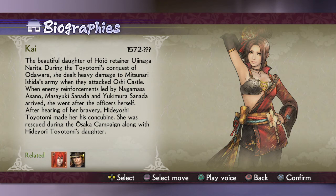Kai, or Kaihime — they sometimes write her name with and without the 'Hime' — was the beautiful daughter of Hojo retainer Ujinaga Narita. During the Toyotomi conquest of Odawara, she dealt heavy damage to Mitsunari Ishida's army when they attacked Oshi Castle. When enemy reinforcements led by Nagamasa Asano, Masayuki Sanada, and Yukimura Sanada arrived, she went after the officers herself. What a beast.